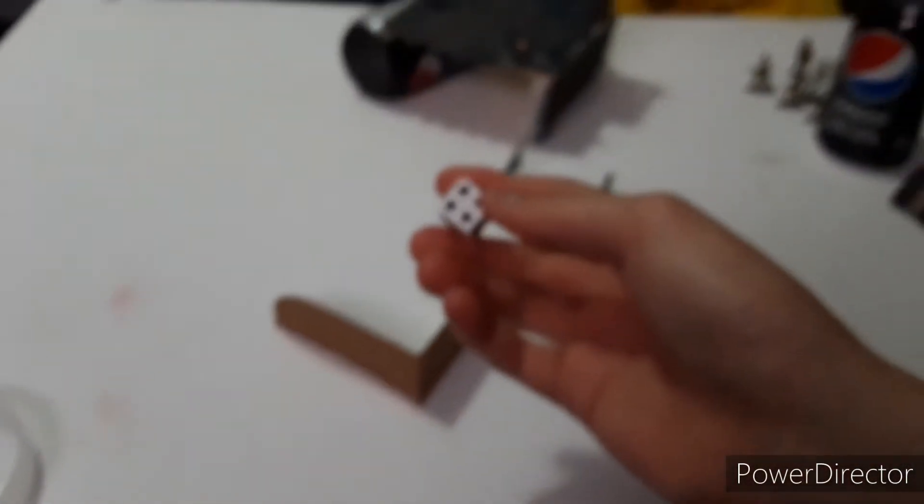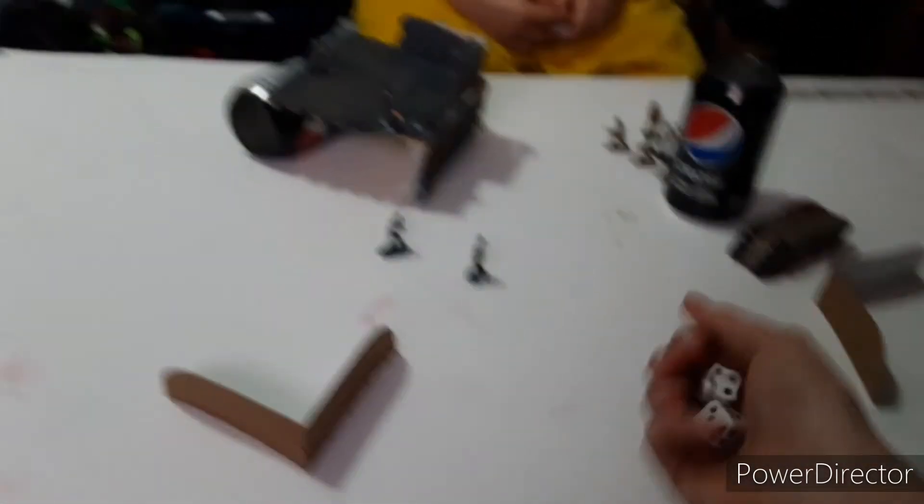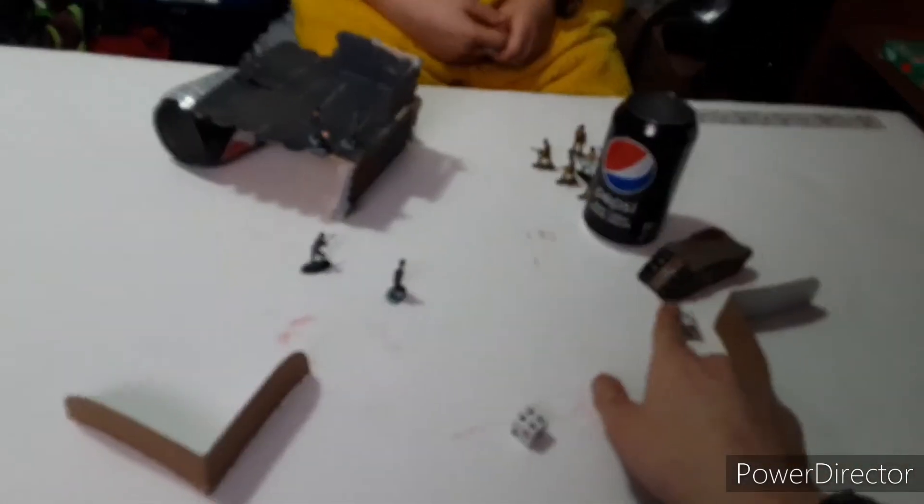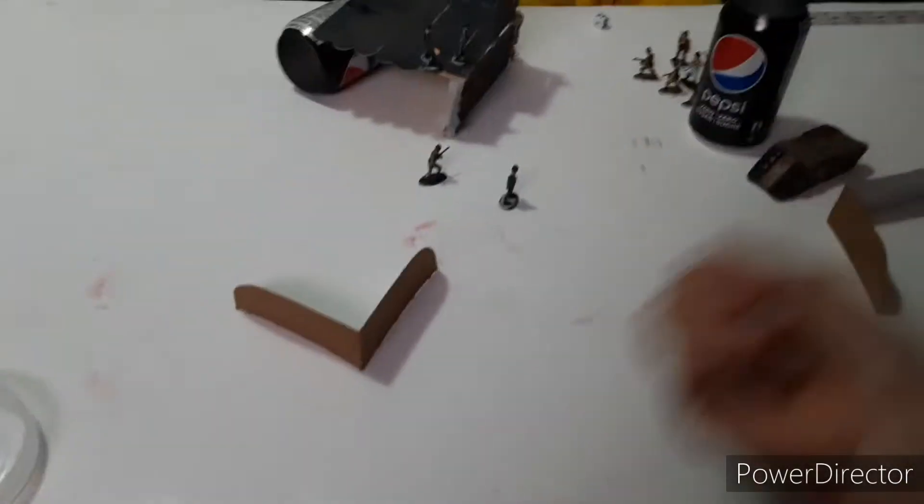We are going to roll two dice and I'm going to hit on threes. That's gonna hurt! According to the stat sheet, GS of three against armor of four, which means I'm gonna need ones — and I pretty much already get that.